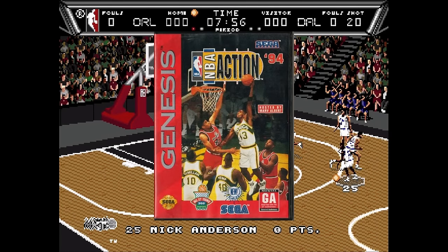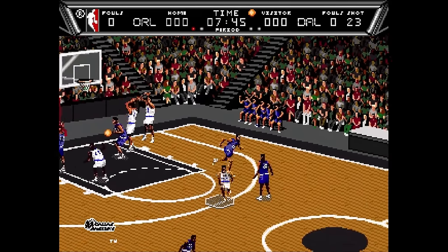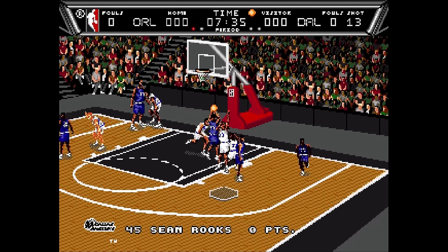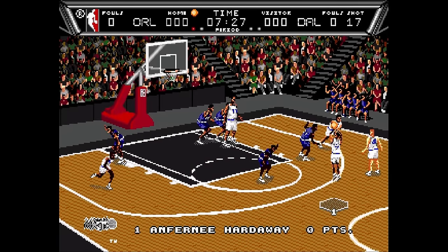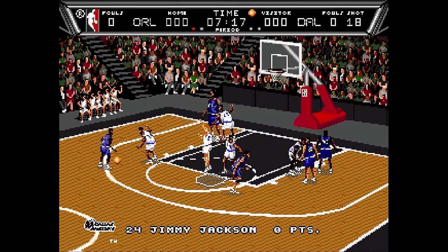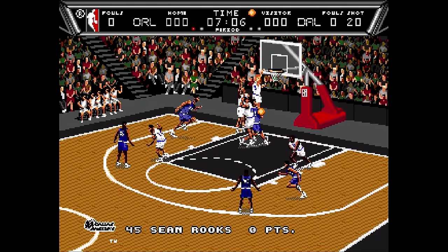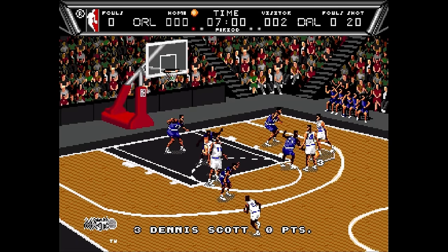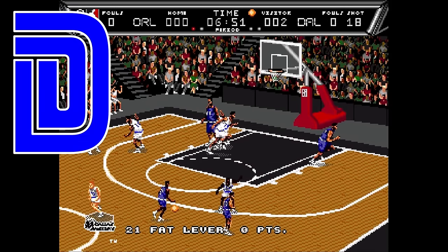NBA Action 94 gets points for trying something different. It feels like an extension of the old Sega Sports Talk games from around launch, and you get Marv Albert — the voice of the NBA on NBC — talking about the game, which was a big deal at the time. Unfortunately that's about where the quality stops. Gameplay is a little slow and clunky. The character sprites are very small and the game looks very muddy and generic. It's not terrible but not good either. NBA Action 94 gets a D.